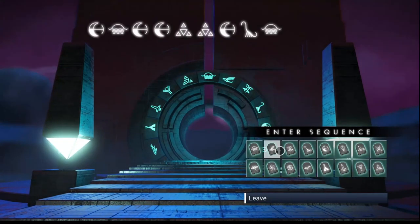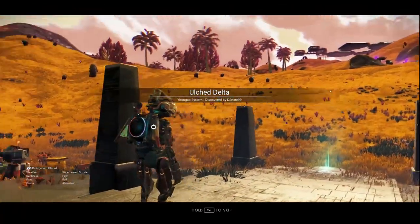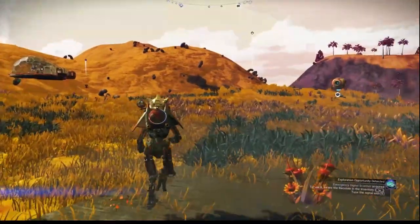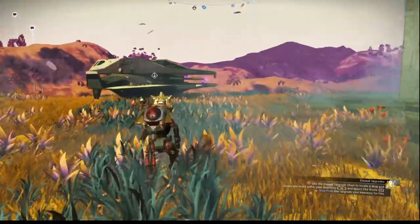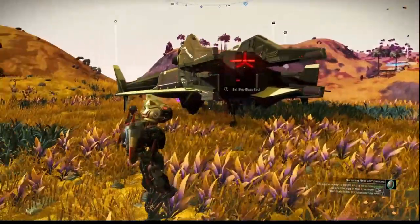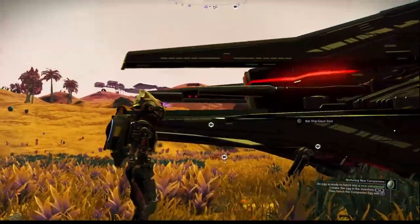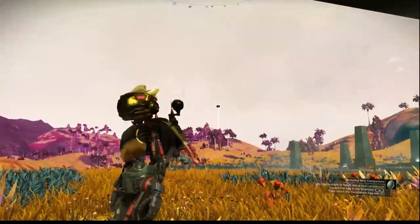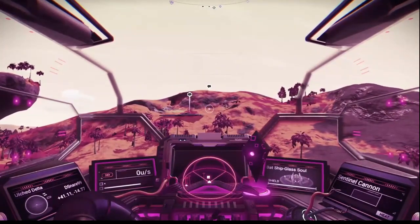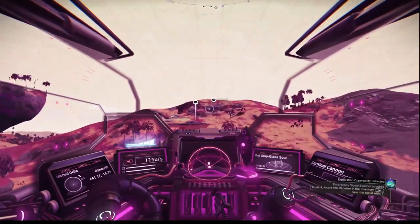I'm back in a different save. I'll put those glyphs in and we'll see what's going on. It's in Euclid and I will meet you at the site. All the coordinates are in the other video — the Sentinel S-Class ship video I put up recently. I made this video for people who know about that ship and have been trying to get it. Most people got it with no problems at all, but there's been a few, so I made this video for them.